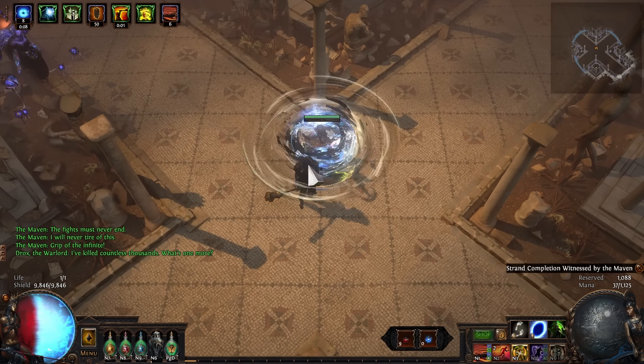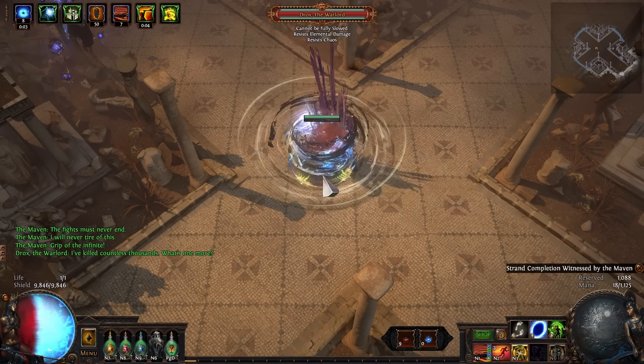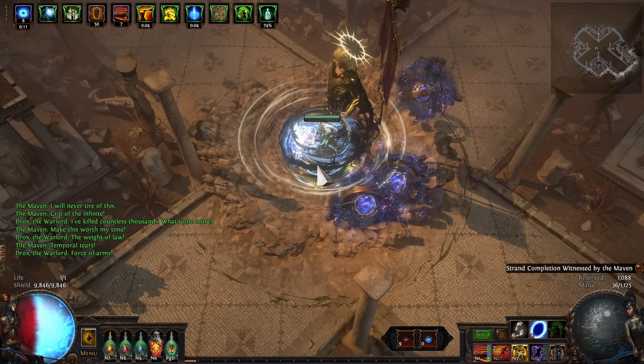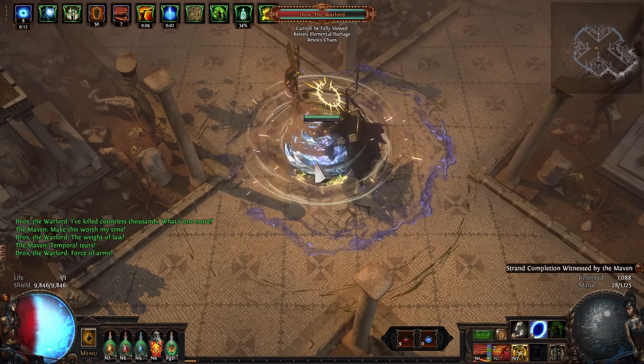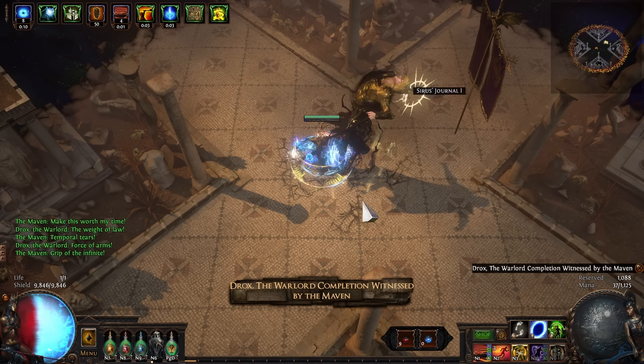This is important because you can't change which influence is dominant. Once it drops, it's fixed that way forever. If you use a Divine Orb, you will be able to change the other explicit properties, but it won't change the Implicits. And a Blessed Orb will re-roll the values of the Implicits, but won't change what they actually do.